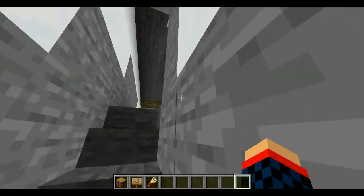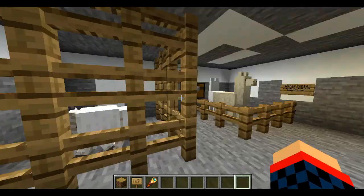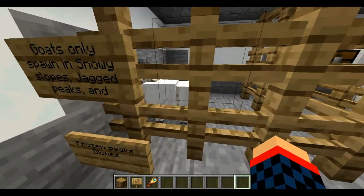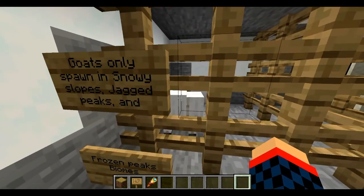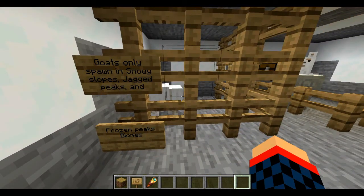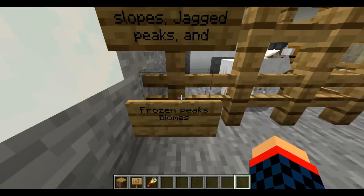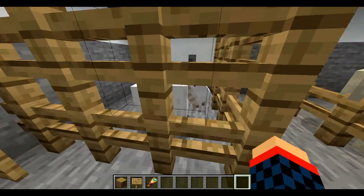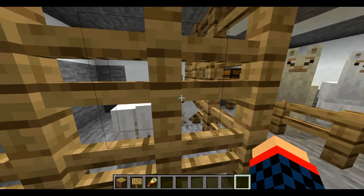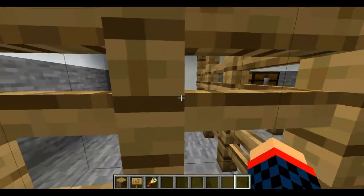Now we move up to the final section, which is mobs. No new mobs are being added, but we have some updates. An old favorite — not really, it's an annoyance — the goats. Luckily, they only spawn in these new biomes: snowy slopes, jagged peaks, and frozen peak biomes. So basically the new biomes. The goats have a home now, instead of spawning in the regular default mountains that we've come to know. They're now in the new biomes.